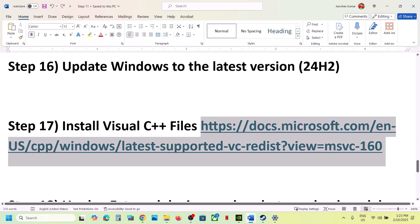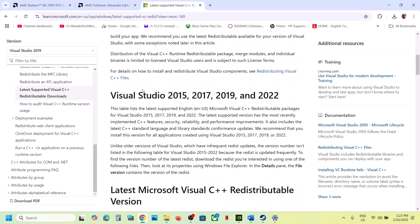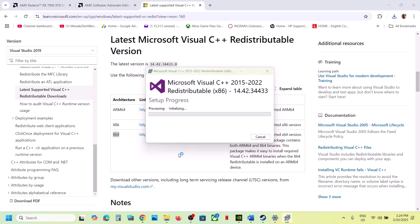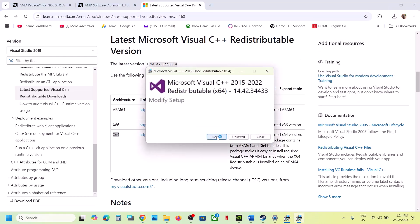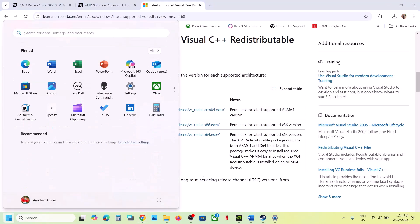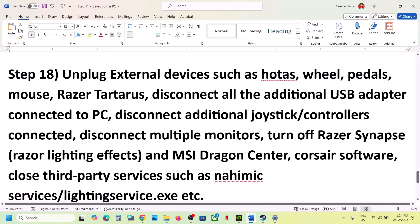Install Visual C++ redistributables. Copy the link from the video description, open it in a browser — it will take you to the Microsoft website. Download the Visual Studio 2015-2017-2019 x86 and x64 versions. Run each exe file; click Repair if the option appears, or Install. Make sure both are installed, then restart your computer. After the system restart, launch the game and check.